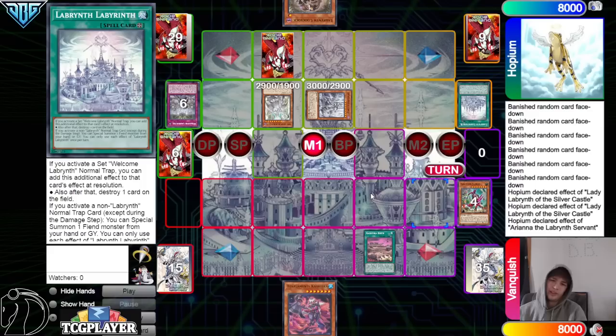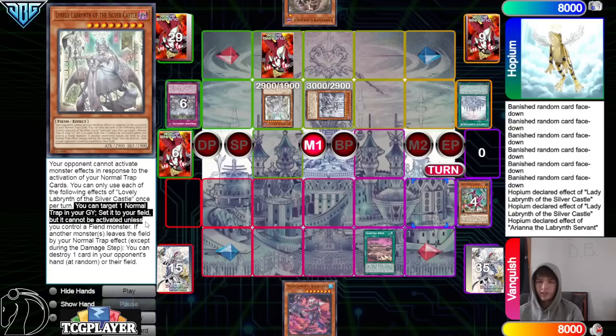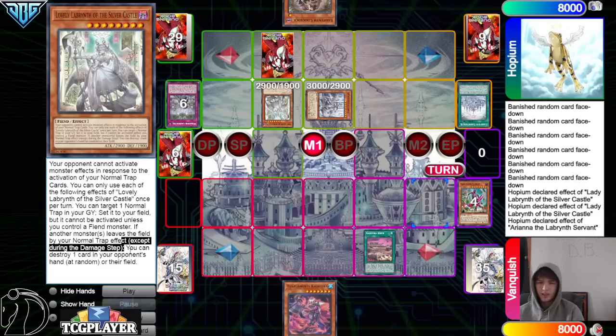They bring out Lovely Labyrinth. Reading the card: your opponent cannot activate monster effects in response to the activation of your normal trap cards. You can target one normal trap card in your graveyard and set it to your field, but it cannot be activated unless you control a fiend monster. If another monster leaves the field by a normal trap effect — except during the damage step — you can destroy one card in your opponent's hand at random or their field.